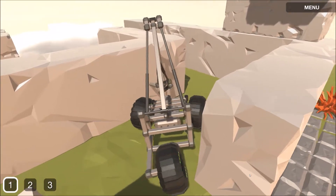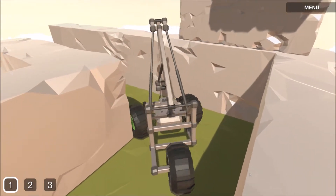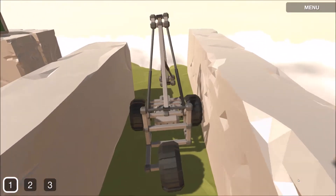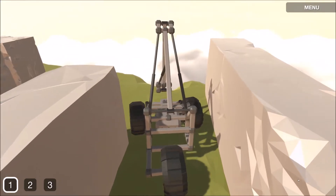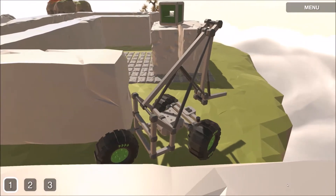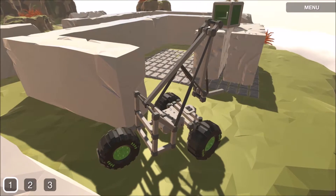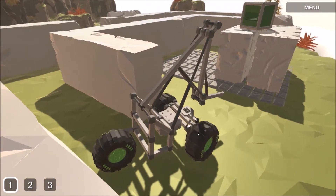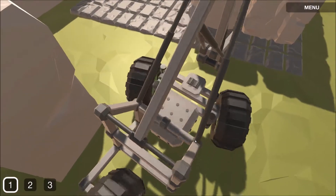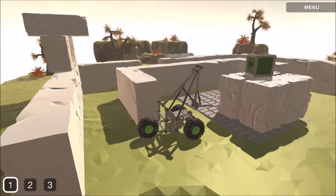We're kind of Austin Powers-ing our way through here with our hundred-point turn. We're making it, I just hope we can get out of here. We're rubbing up against this a little bit — it wants to break, so we've got to be careful. If I'd extended that out so it didn't rub, the wheelbase would've been too big and we wouldn't even have been able to get in here. So I'm glad I didn't fix that. Hopefully this crane can actually reach.